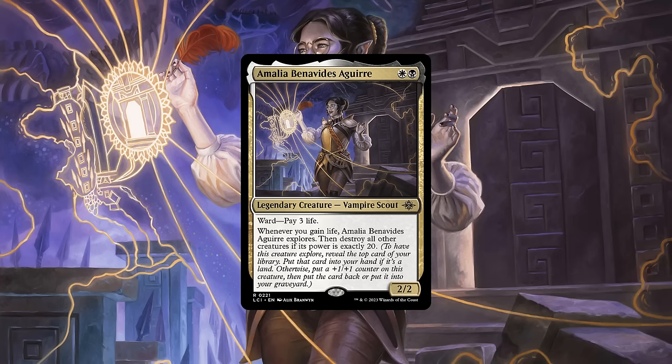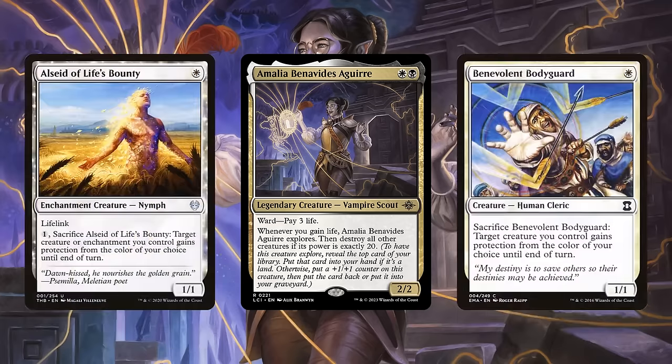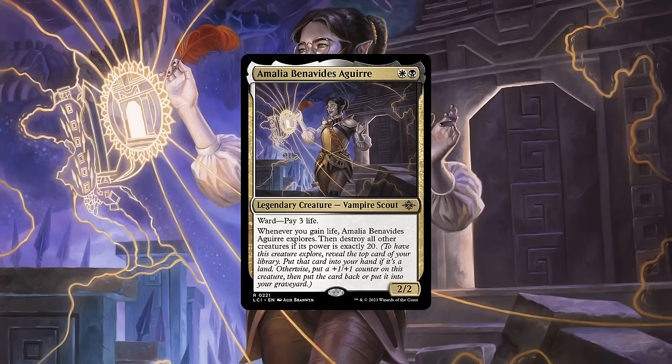To ensure our commander and companion pair stick around for as long as possible, we'll be running a suite of creatures whose sole purpose is to keep them alive by sacking themselves away. These pull double duty by being recurrable by Luris for extra uses, as well as reliably proccing our on-death sources of life gain so we don't have to run traditional sac outlets, enabling Amalia and Luris to more easily combine their efforts and chart a course for victory.